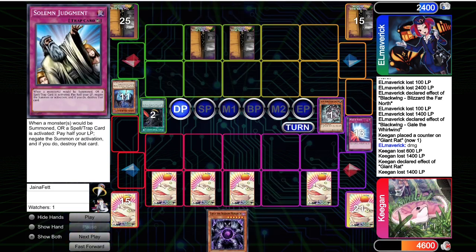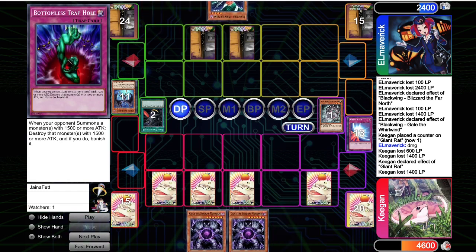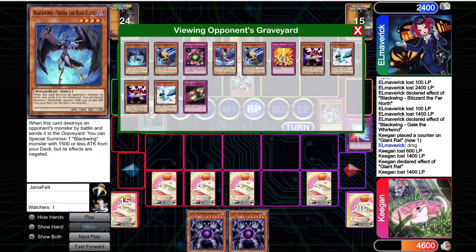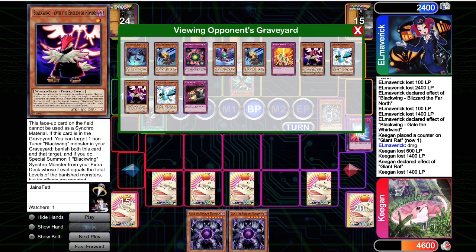We top deck Caius. Opponent draws bottomless. We top deck our third Caius. At this point we've drawn like seven cards in a row, and thankfully none of them got hit by the Deck Dev. They summon Bora — Bora here would have been much better as an Armageddonite, would have been able to send Sirocco, and they would have had a much better position with Bottomless, Deck Dev, plus all this other stuff.